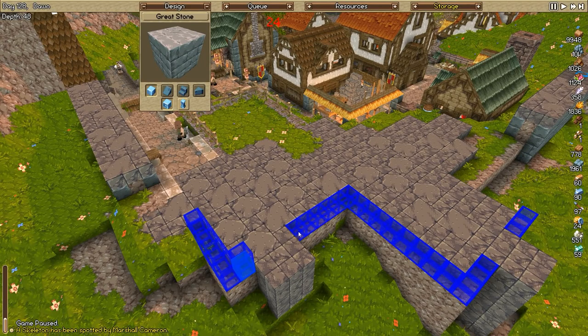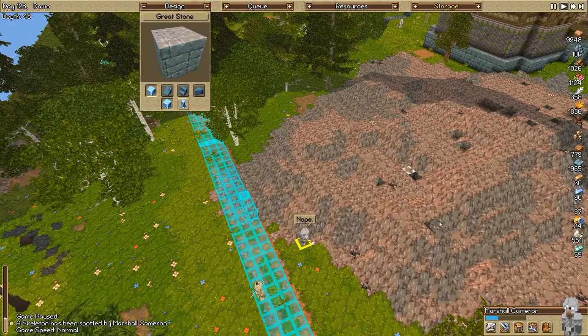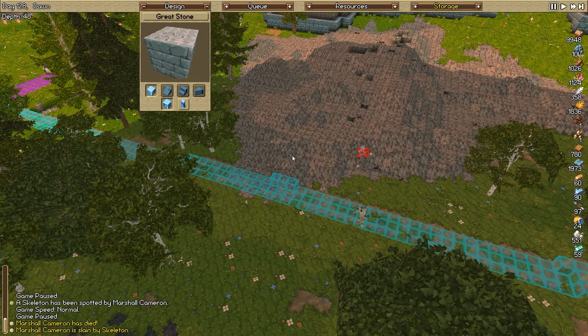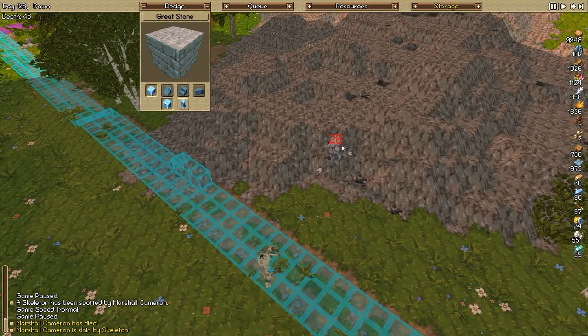Some places it won't show, and we do have another skeleton but I'm more focused on building. Before I can tell them to charge - wow, Marshall, you just got owned. Anyone care to explain to me what just happened? Because I have no idea. Why would I get the notification that something was spotted when I'm four blocks away from it? And we lost Marshall.